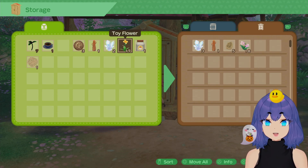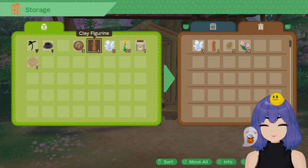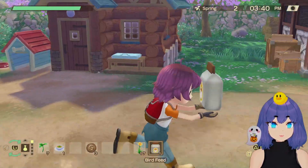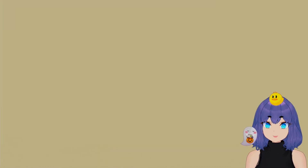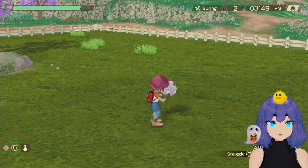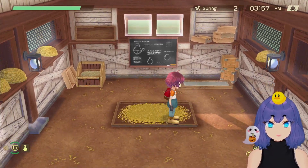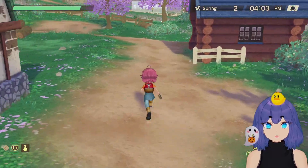Oh, we actually have flowers — I didn't even notice! We can give these as gifts. Let's go around and give flowers to people. I'll let the chicken run around outside for a while. And let's go ahead and place the bird feed — notice how it gives a lot of feed. You'll be able to see when it's empty, so you don't have to replace it until then.